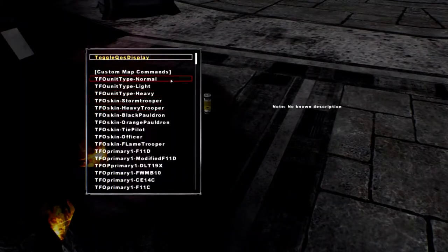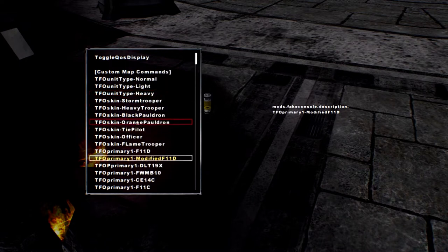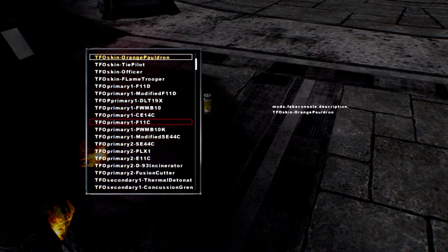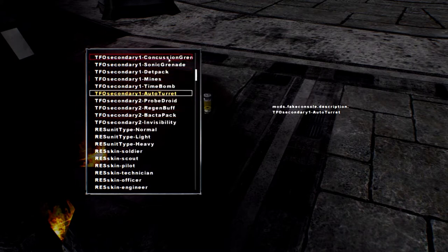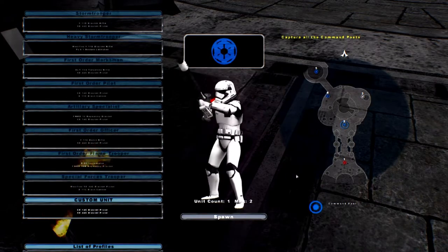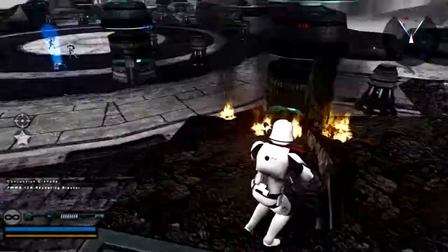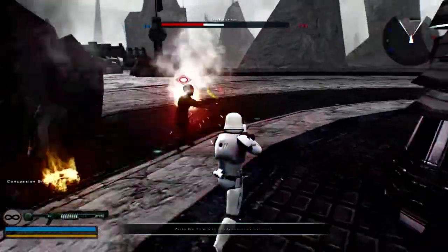Another feature is the custom unit — basically a skin changer slash class setup. So for my custom unit, I'll do orange pauldron — it's technically red but whatever. For primary I'll do flamethrower, secondary I want concussion grenades, and then a backpack. So now my custom unit is fully set up — I have the FWMB-10K, the flamethrower, the backpack, and the concussion grenades.